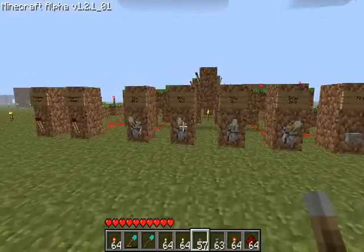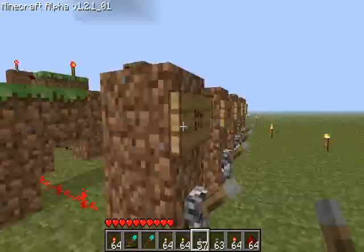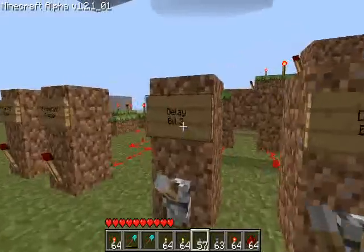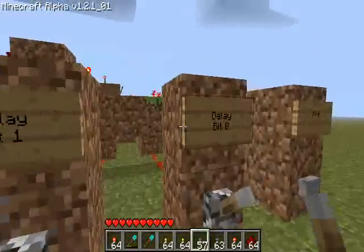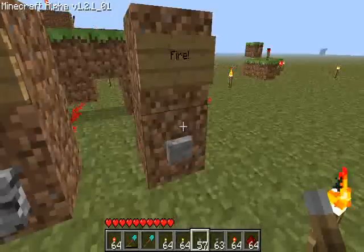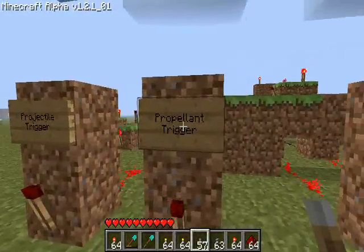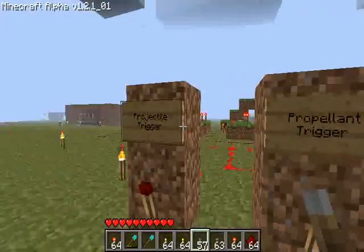Basically what we have here is a configurable delay circuit. I'll show you the inputs first. Basically the four delay bits, so from 0 to 15, and the fire button. And here are your outputs: trigger for the propellant, then trigger for the projectile.